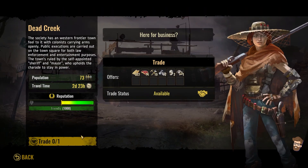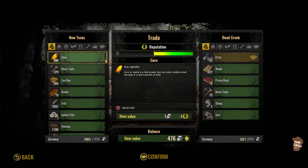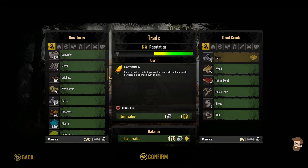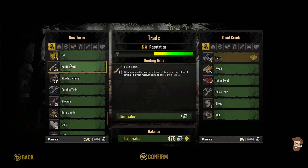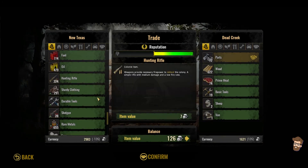Dead Creek doesn't have much for me to go with, other than the parts, which is what I'm going after. Dead Creek likes guns. How many hunting rifles can I send them? I have 274 hunting rifles. It is New Texas, so I'll give them that.